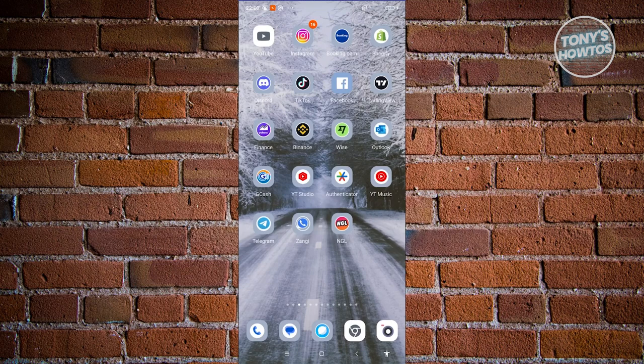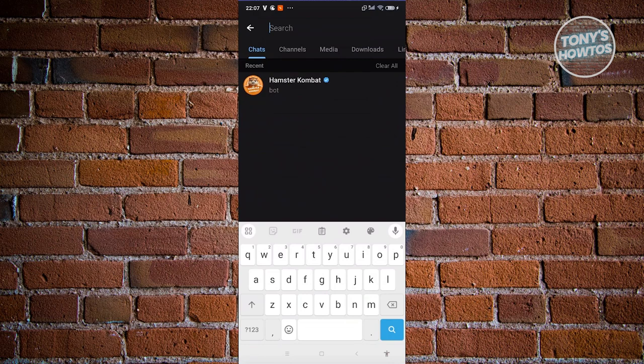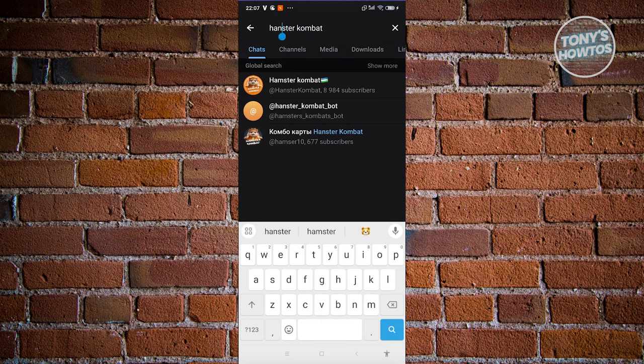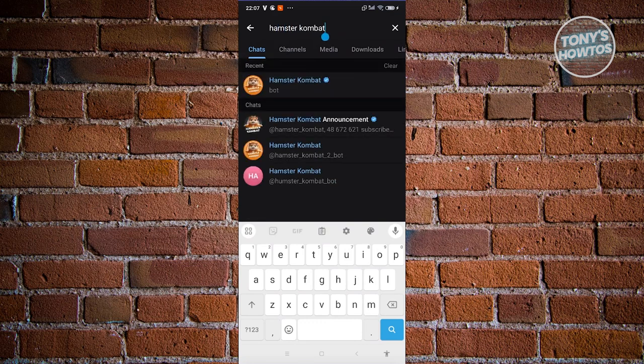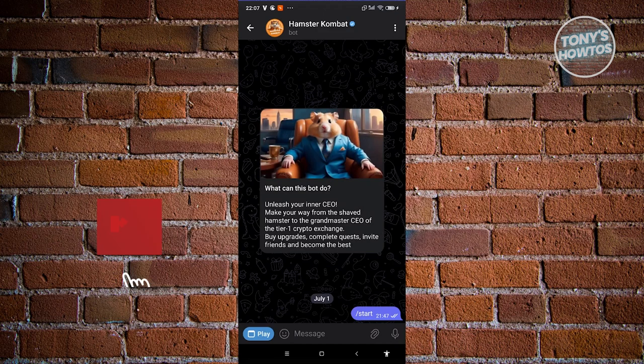Once you've installed Telegram and created your account, open it up and go to the search bar at the top right of your screen. Type in 'Hamster Combat' — make sure the spelling is correct. Look for Hamster Combat that has a checkmark next to it, which means it is the official app or bot in Telegram. Go ahead and click on it.